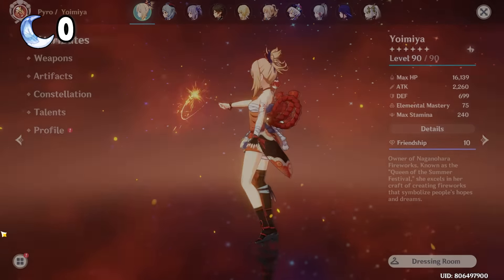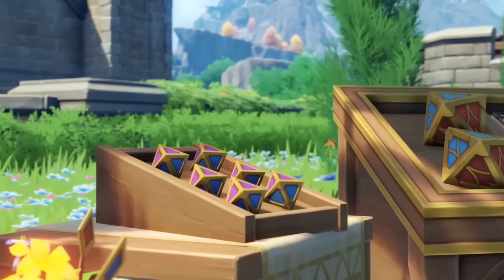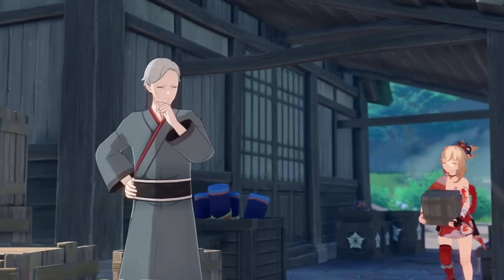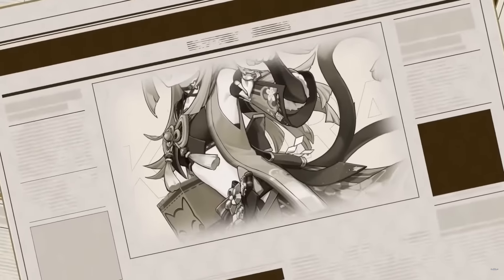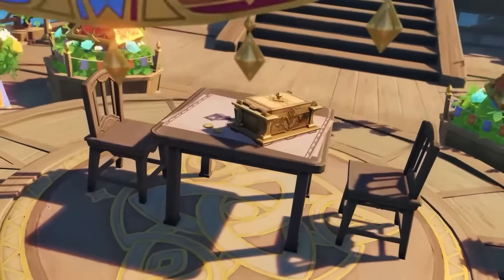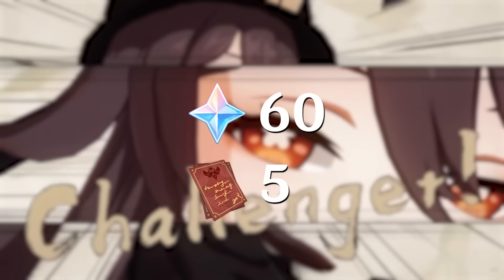Before we go and test our Yoimiya damage, let me talk about the new Genshin Impact version 3.7 Duel to the Summoner Summit — one of the biggest TCG updates in Genshin Impact — in which Yae Miko and Yoimiya are getting a rerun. This is your perfect time to get Yoimiya if you don't already have her, as well as the new Dendro Cat waifu from Inazuma, Kirara, providing insane shield support for your team. You can also use the code in the video description to redeem 60 Primogems and 5 XP books.